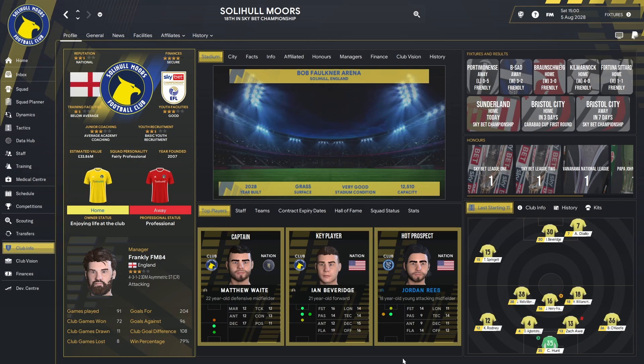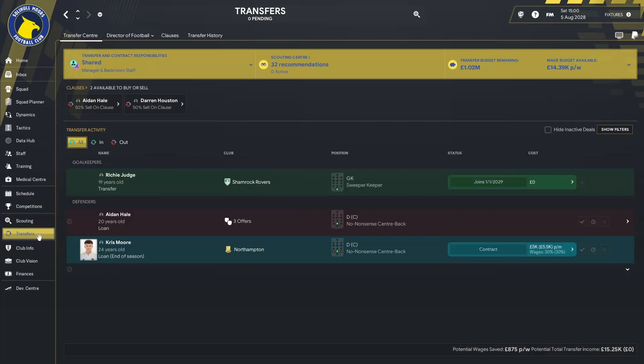We're going to run through the club vision, go through the finances, show you the squad and the squad planner, show you how pre-season went, and that will bring you right up to date. The first place we're going to start, as always, is with the transfers to show you who has come in, who has gone out, and to show you exactly what's happened.